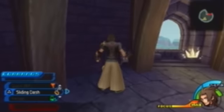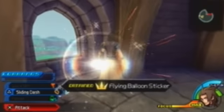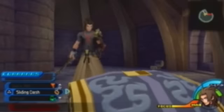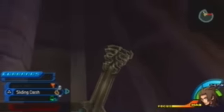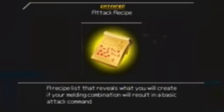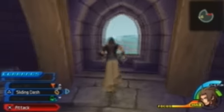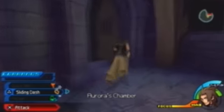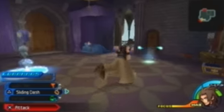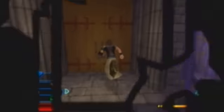Alright, another treasure. And ooh, Sleep — nice. A flying balloon sticker. And another big treasure chest. Ooh, we got an attack recipe. That's basically for melding commands and stuff. It's a key item — it doesn't really help much, I guess it helps you know which command you can make, but apart from that, just collect them.